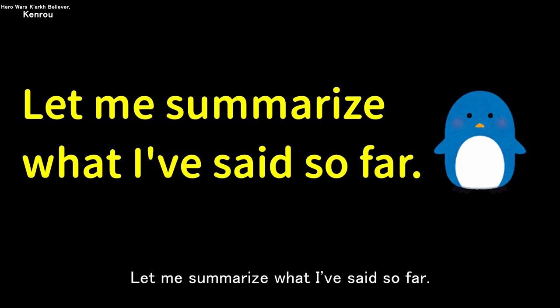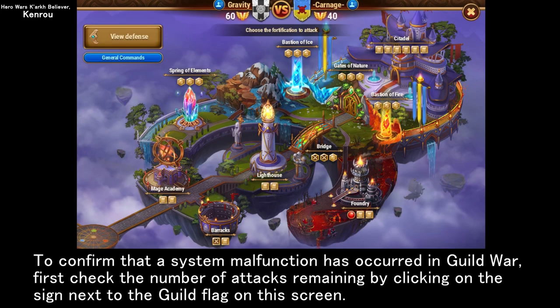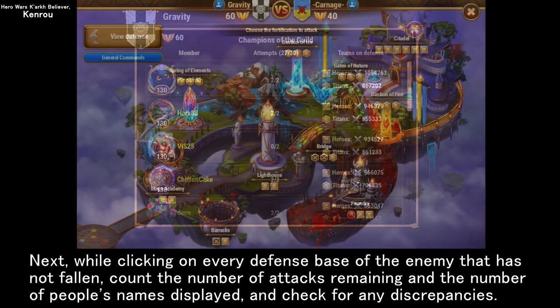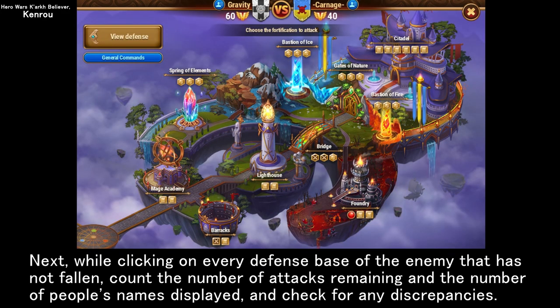Let me summarize what I've said so far. To confirm that a system malfunction has occurred in guild war, first check the number of attacks remaining by clicking on the sign next to the guild flag on this screen. Next, while clicking on every defense base of the enemy that has not fallen, count the number of attacks remaining and the number of people's names displayed, and check for any discrepancies.